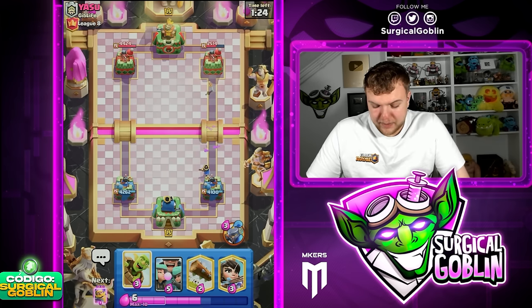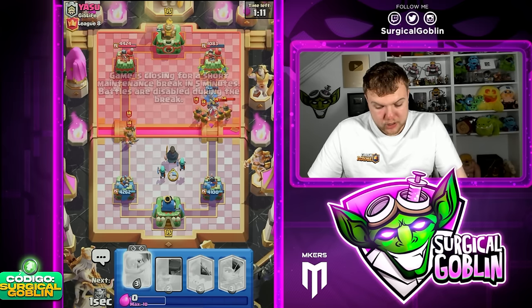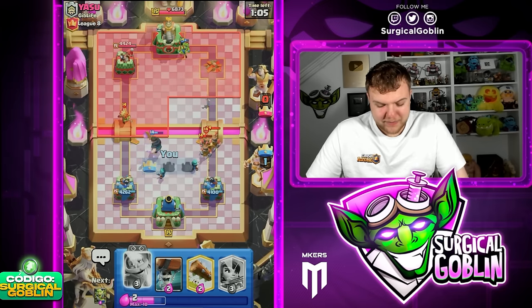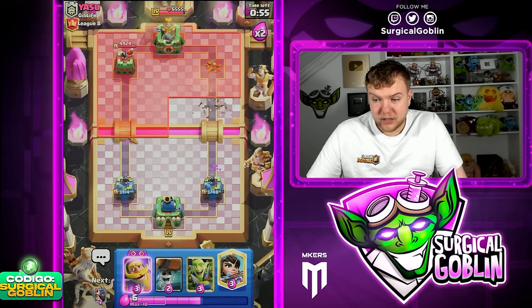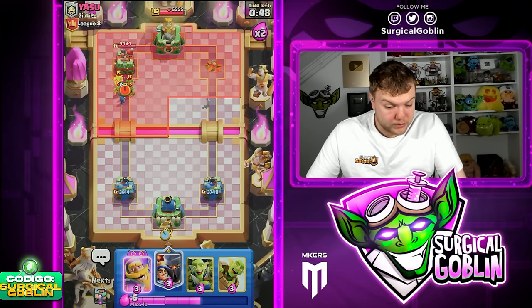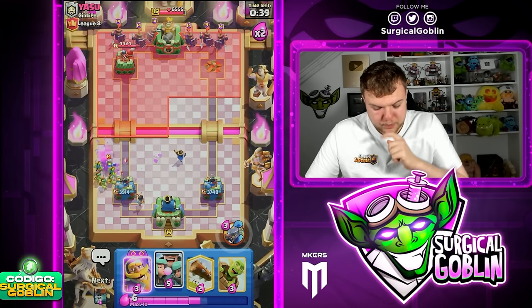Let's go goblin gang, let's go little prince just to make sure we don't take too much damage from his skelly barrel. Knowing that he has mighty miner, I actually want to push like this — it's gonna be a kind of annoying push for him to defend. He goes recruits. The game is closing for a short maintenance break. Luckily they allow us to finish the match. That does mean this is gonna be the last game for today's video. We took down the right side tower very easily — we just need to survive 40 more seconds.